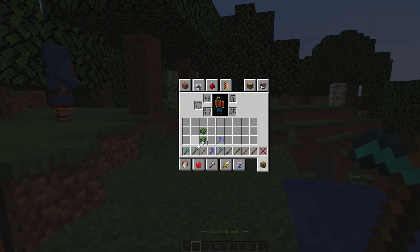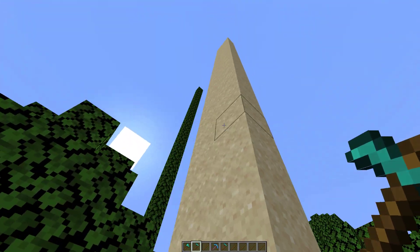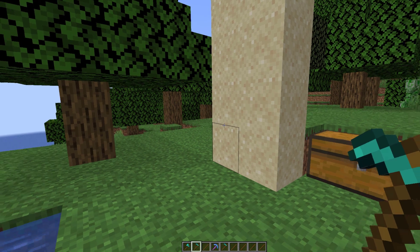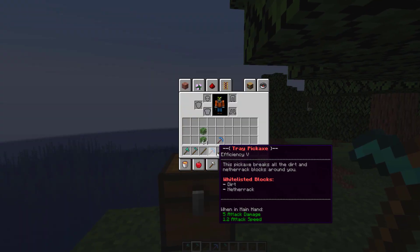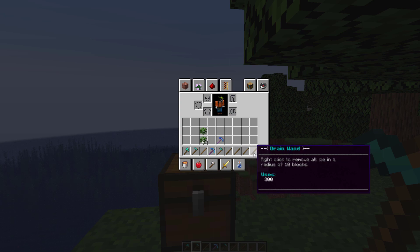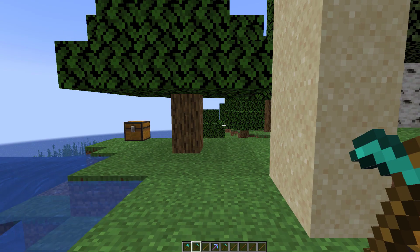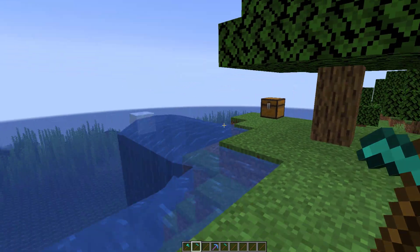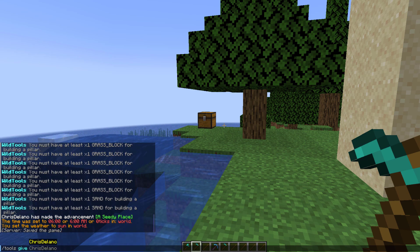As an example, if we were to look at this sand wand, this will break a pillar of sand like the one I've got here, completely, all in one click. Each of them have a different amount of uses, and it actually explains what it does in the lore, which is very helpful. There are a few more compared to these, so the first thing we're going to do is the slash tools give command.